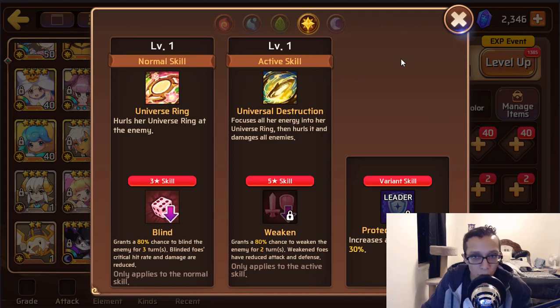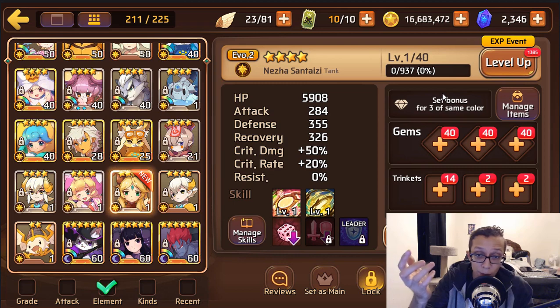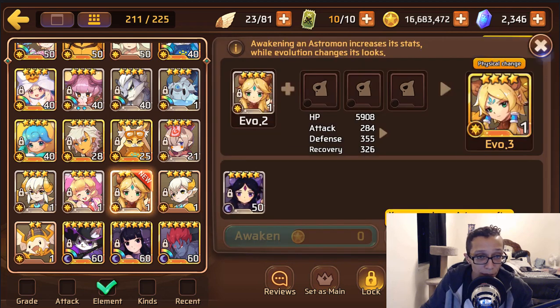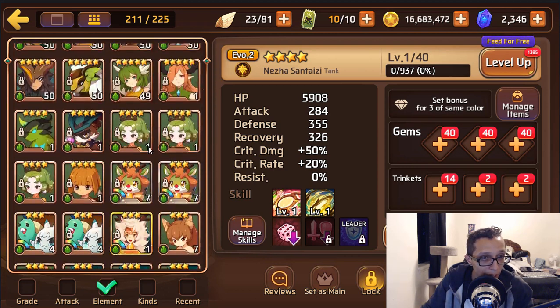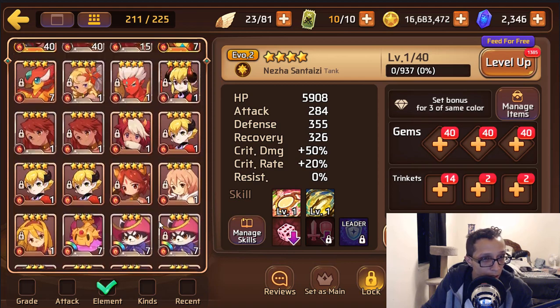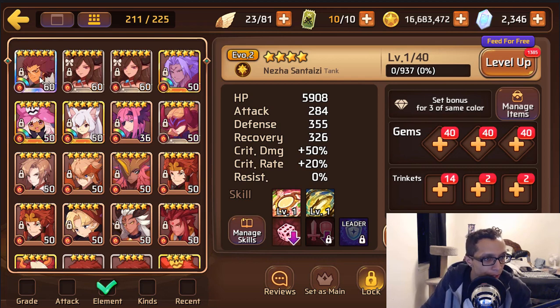Neza — you can actually use her in Titans, so good thing I brought her out. She doesn't require a square slot. Do HP, HP, defense or HP, defense, defense — aim for high resist and let her do her business. She'll blind the Titans and weaken them. Even at evo 2 she should be okay. You have a couple other Nezas and I'm sure you'll pull more in the future, so you can get her to evo 3 eventually.